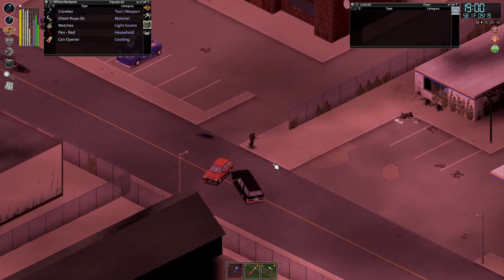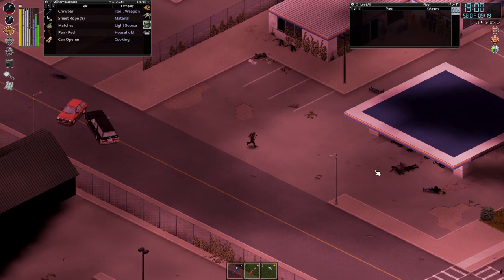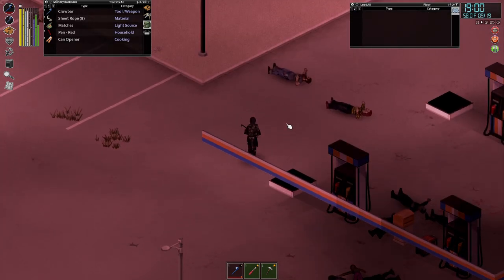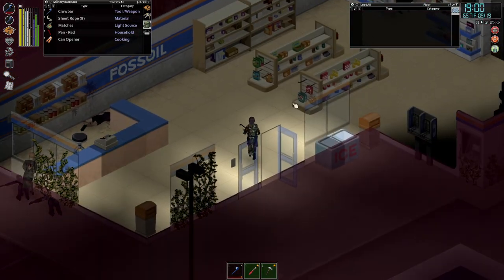Hey, my name is Perpetual Pandemonium and welcome back to Project Zomboid. In between episodes I did some legwork and traveled back to the refugee camp and picked up two generators — one for this location here and one for our new location at the warehouse, the Amazon warehouse as I've heard it referred to.